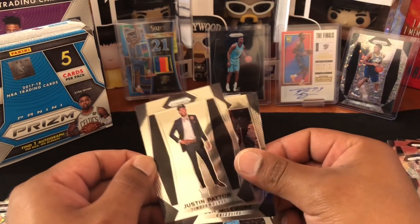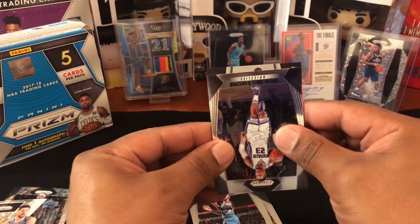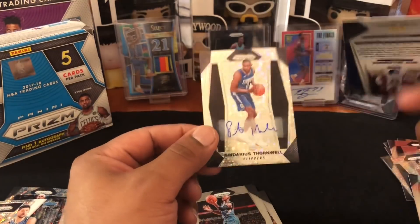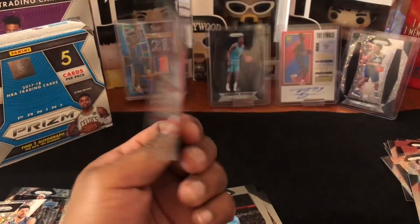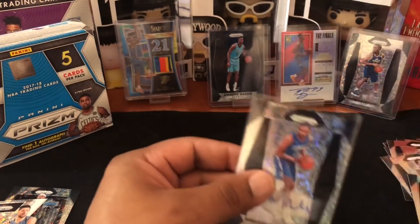All right, now time for the auto. I think I got a Justin Patton on the back — rookie, let's see. Upside down... oh, Sendarius Thornwell! This guy haunts me. But it is a prism — the disco prism — and it's his auto, and it's a rookie, so we'll take that because I don't think they're all guaranteed to be rookies. Not bad at all.